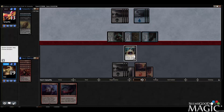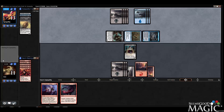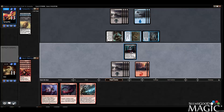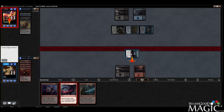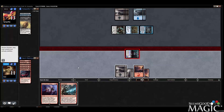I'm happy he's attacking with everything. Let's see what his follow-up is. No play is very bad for us — that makes me assume we're going to have to deal with a Compelling Deterrence here. He's got lethal crackback if he uses the Stitchwing Scab. So I think that means we've gotta go for it here. I can make it 8 damage but I kinda need the Geist Blast, so I'm just gonna deal our 6.